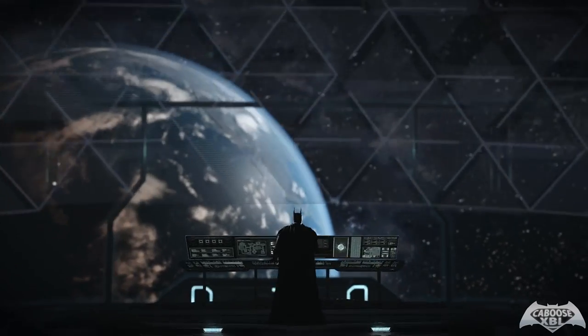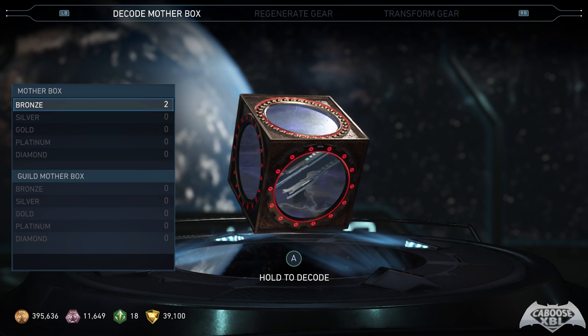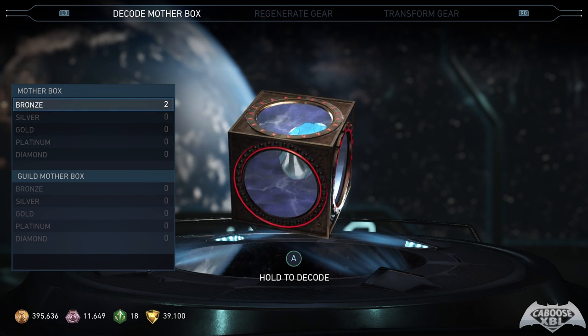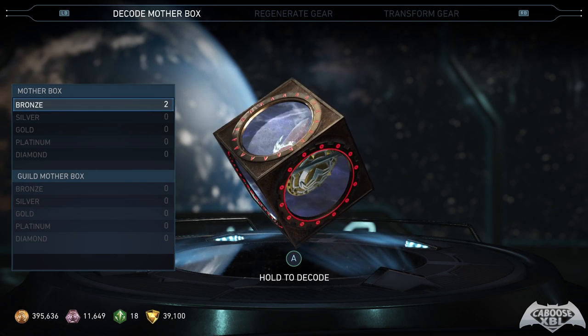Let's jump into it. As you can see here when we're in the Brother's Eye Vault, we have four pieces of currency in the bottom left of the screen. From left to right we have: credits, guild credits, regen tokens, and source crystals.